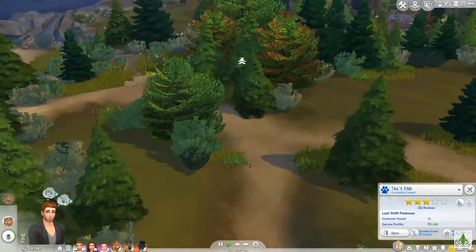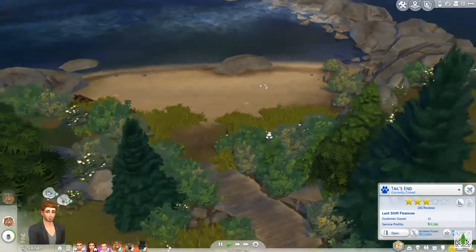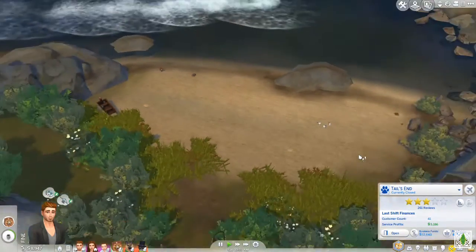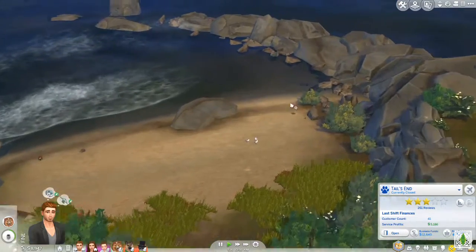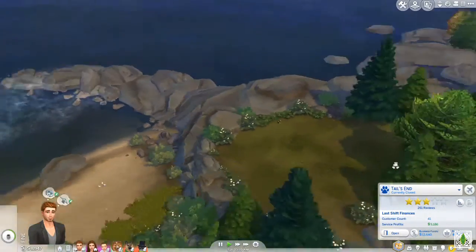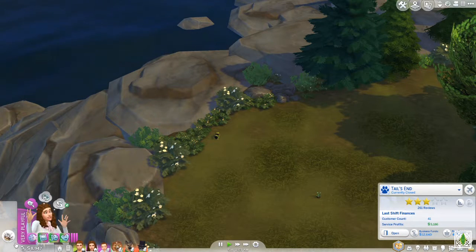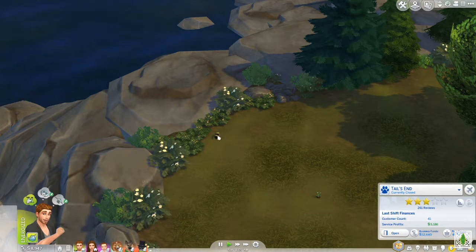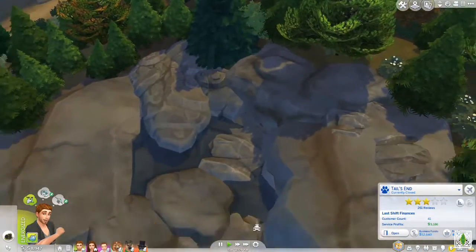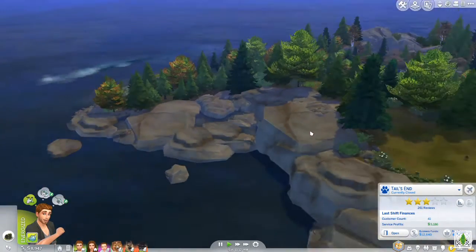There's some limestone. Let's send Quarry to explore. There's a frog-searching area up here — let's go look for some frogs. It's kind of like a tide pool area that looks like it's filled with water. There are more frogs — let's look for frogs and send the pet to explore.